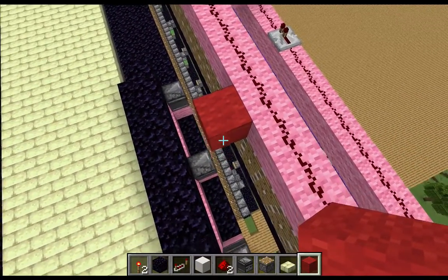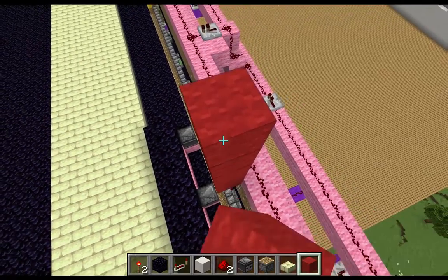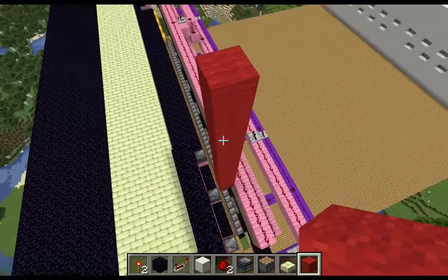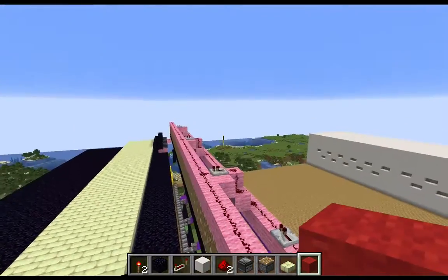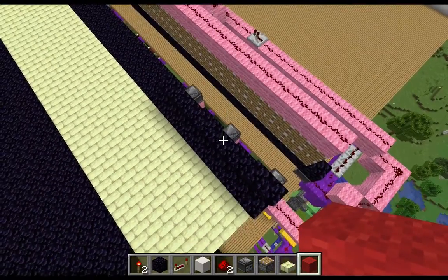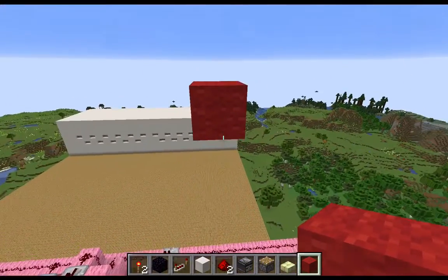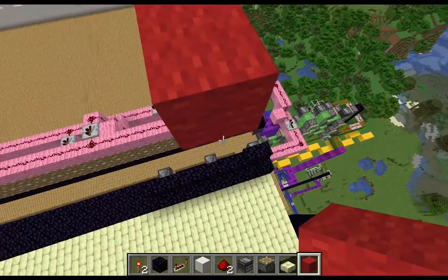Then we're going to go up nine more blocks — that is the height that we are going to be putting our TNT. That way, when it falls, it will leave enough space for the dispenser to not be blown up by the blast radius. Then we come out five blocks from that.